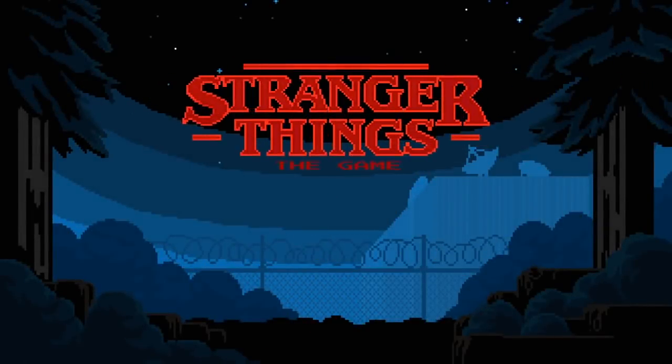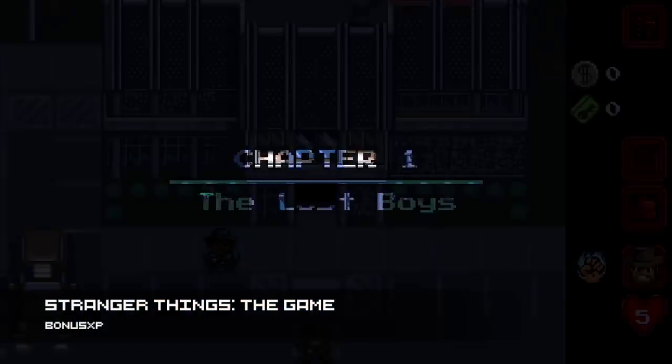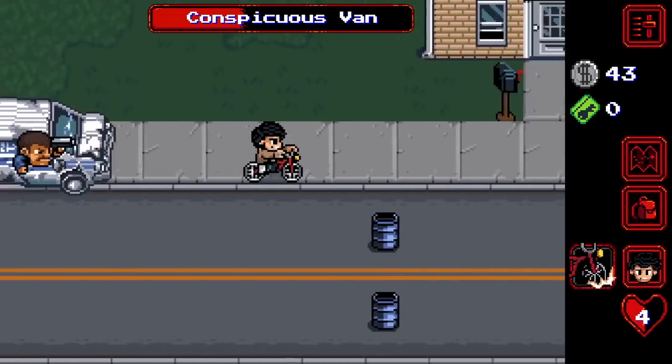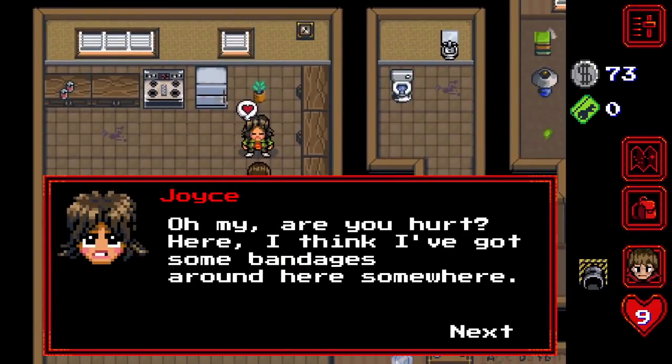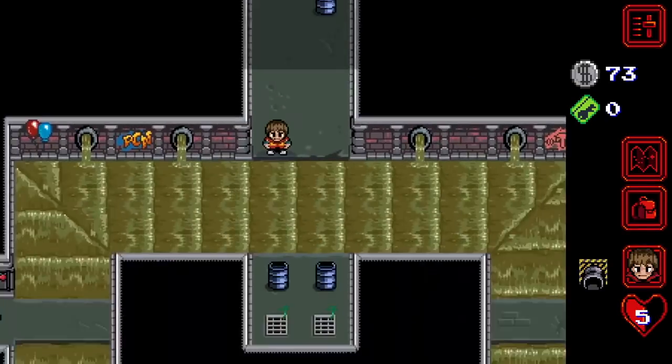From movies we go to TV shows. How about a free video game about Stranger Things? It's not like they needed to hype up the show even more, but Netflix released a mobile game for iOS and Android. It's kind of like an RPG. It has 5 stars all across iOS and Android on the Google Play Store. So definitely check it out if you're a fan of Stranger Things.